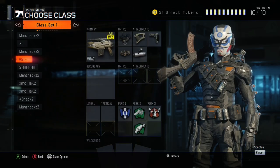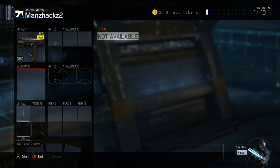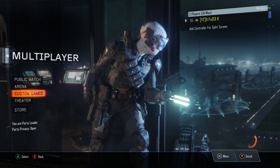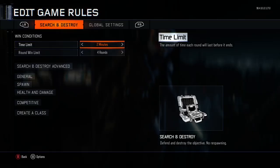Basically what you're going to have to do is make sure in your public match creator class you have the gun you want right here exactly like this, and nothing else. We're going to be using our last technique with the custom game setup — go to Search and Destroy, click on it, click to edit game rules.